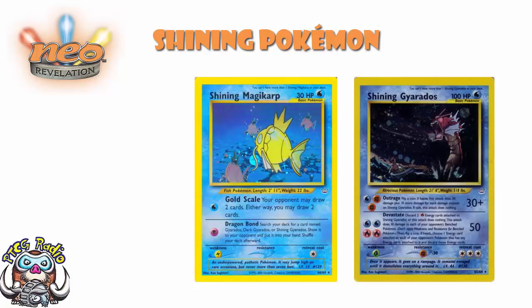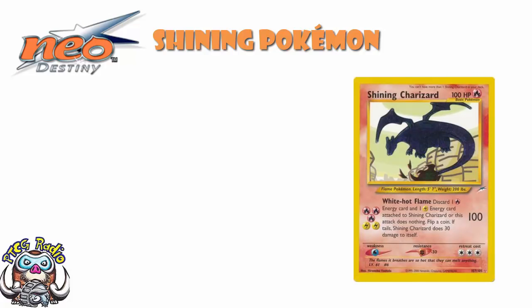Then in Neo Destiny, the very next set, we had a bunch of other Shining Cards — including, let's face it, we've got to mention it, Shining Charizard. Shining Charizard still had the one-per-deck rule. But what was new and different is that the Shining Cards were actually shiny — the Pokémon themselves were silvery holofoil. They weren't the proper shiny versions we know from the games, but they were still cool and different and special.